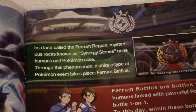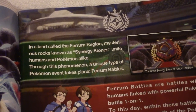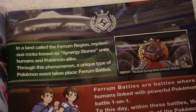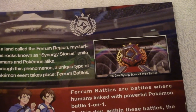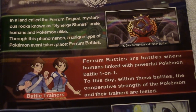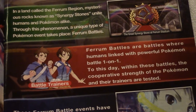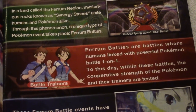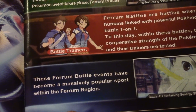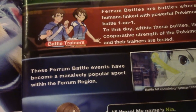In an island called the Ferrum Region, mysterious rocks known as Synergy Stones unite humans and Pokémon alike. Through this phenomenon, a unique type of Pokémon event takes place: Ferrum Battles. Ferrum Battles are battles where humans linked with powerful Pokémon battle one-on-one. The cooperative strength of the Pokémon and their trainers are tested, and these events have become a massively popular sport within the Ferrum region.